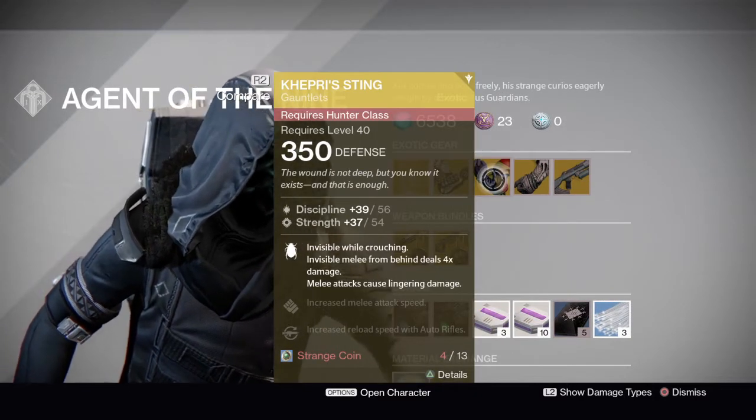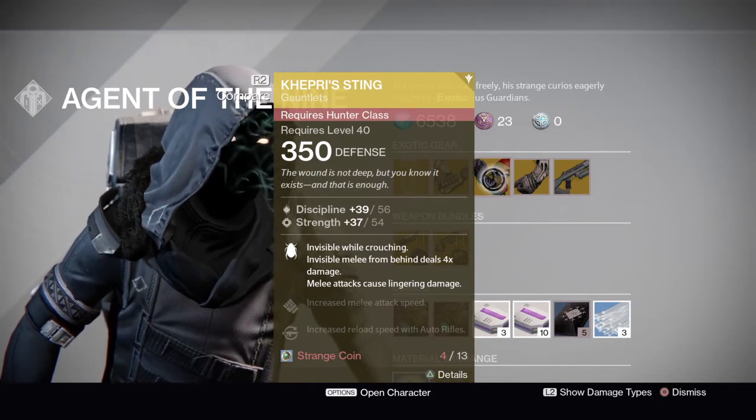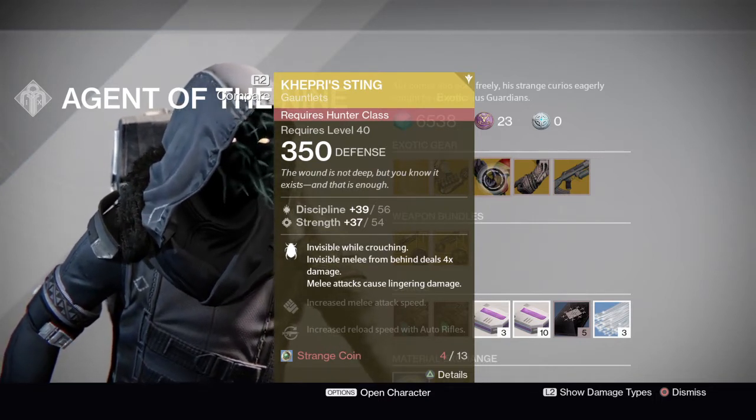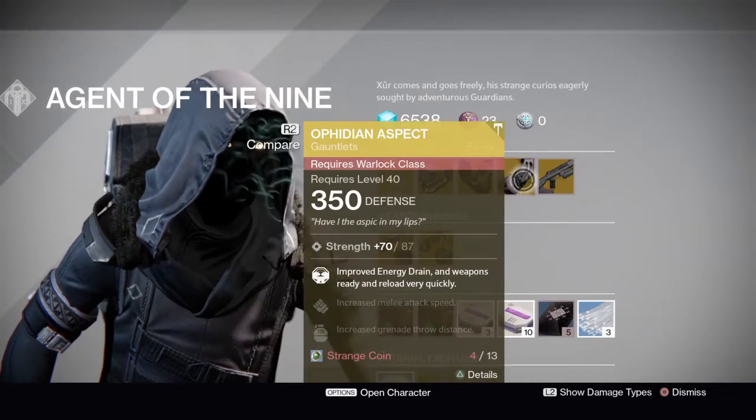We have the Kepri Sting — once again, not that great. It only lets you go invisible without using Blade Dancer, so you can go invisible as a Golden Gun, but pretty useless in my opinion.